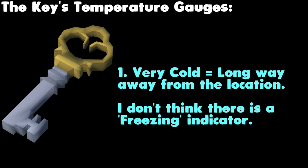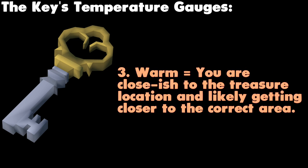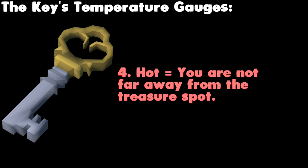The key's temperature gauges are: 1) Very cold — you are a long way from the location. There may also be a freezing indicator meaning you are miles away and should teleport to the other side of Runescape. 2) Cold — you are far away but not so far as to be very cold. 3) Warm — you are close-ish and likely getting closer to the correct area. 4) Hot — you aren't far from the treasure spot.